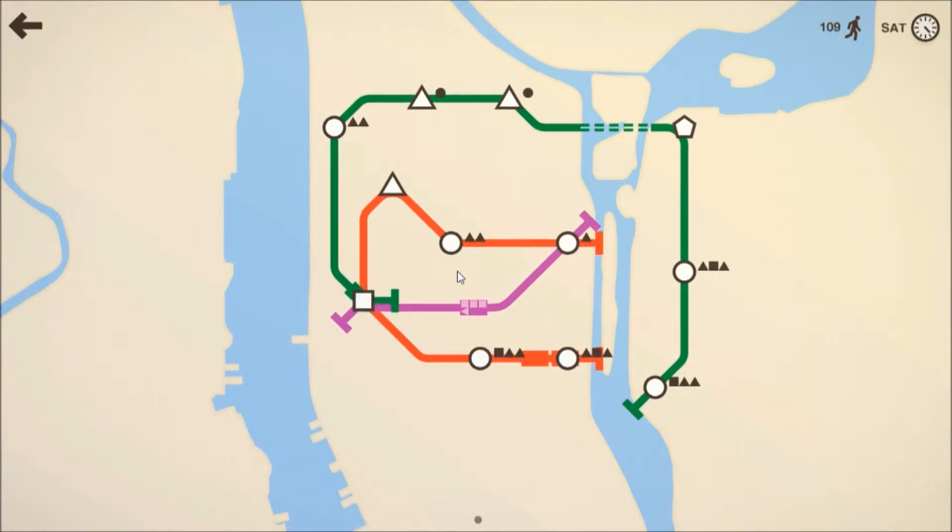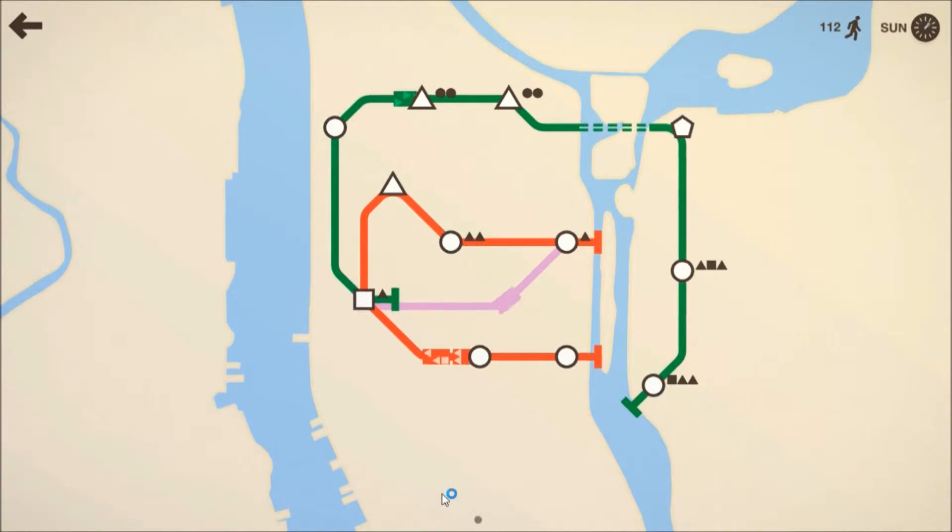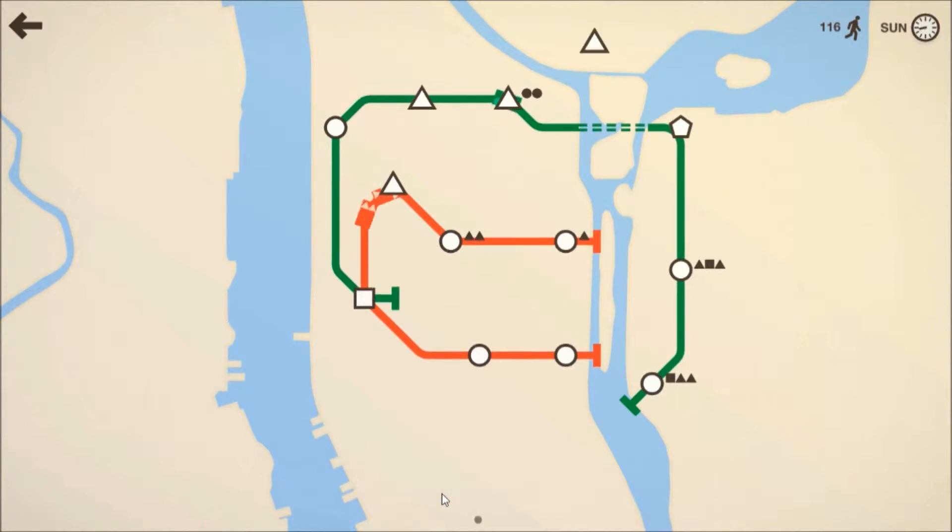Now that square station is going to get some trouble, so we can remove the purple line — there we go. Remove the purple line, we don't need it anymore. Now the purple line is no more — unneeded.